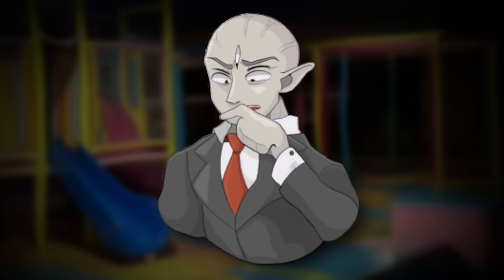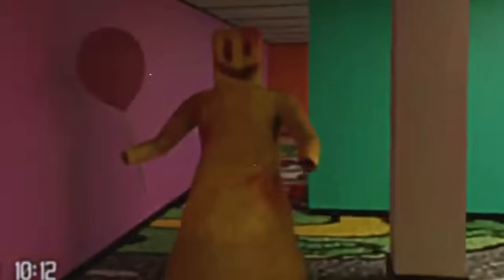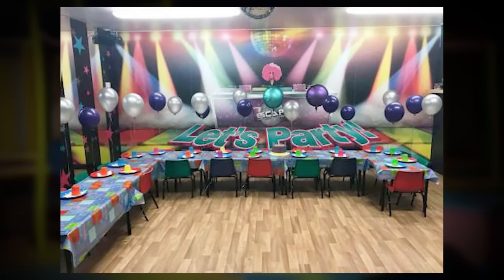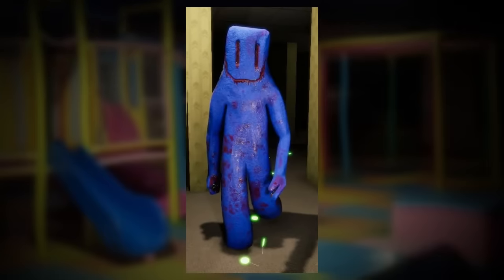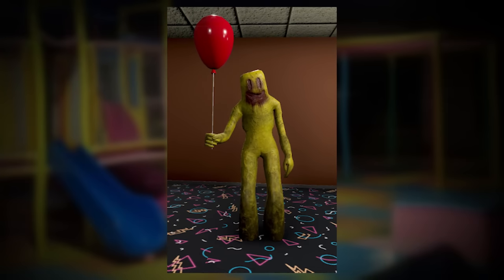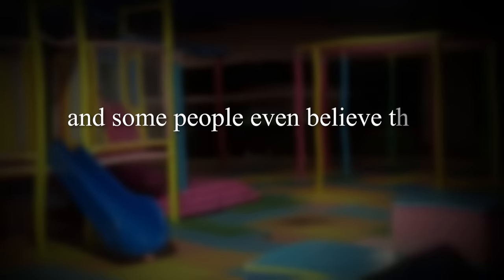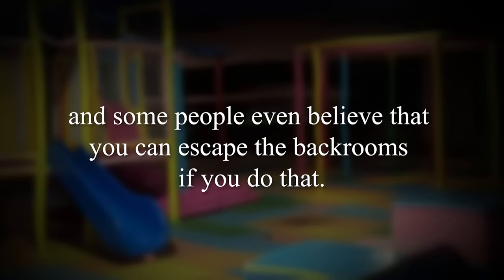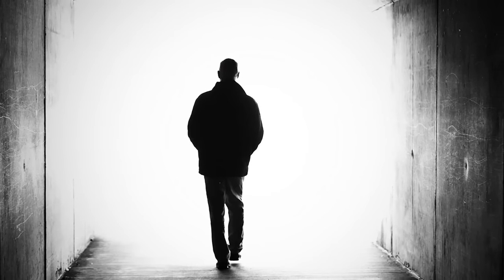I'm sure you're wondering where party creators come from, and the answer is actually pretty unique but pretty simple — they are evolved versions of the party goer entity. After a party goer stays inside Level Fun long enough and consumes a wanderer, they will then be promoted to being a party creator. It's kind of like a hierarchy system. No one knows what happens if you somehow manage to destroy or eliminate a party creator, but some people theorize you can turn them back into a party goer, or that they'll disappear into the void. Some even believe you can escape the Backrooms if you do that — all just theories, since no one has made it out of the level to tell the tale.